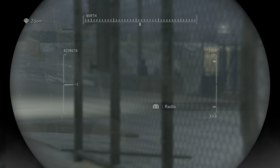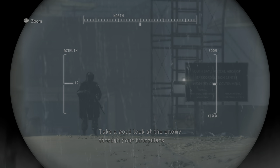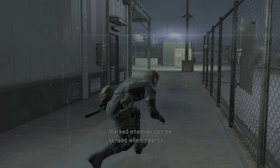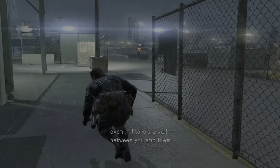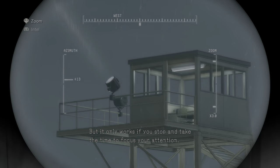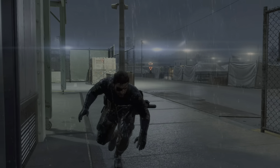Contact me if you need advice. Take a good look at the enemy through your binoculars and you can mark him. Marked enemies can be sensed when nearby, even if there's a wall between you and them. But it only works if you stop and take the time to focus your attention. This helps you maintain situational awareness. Try it.